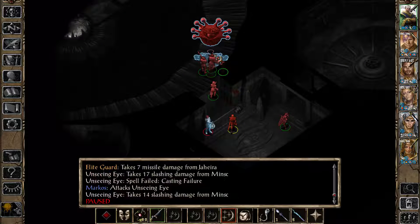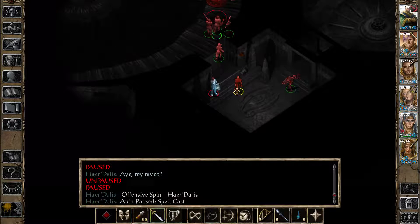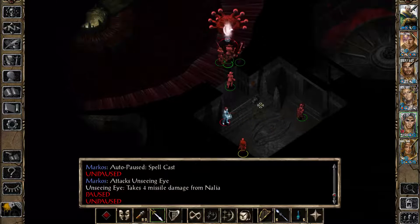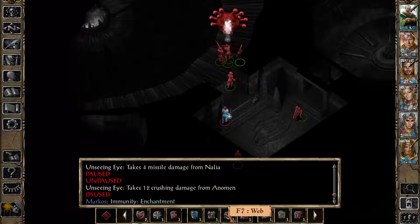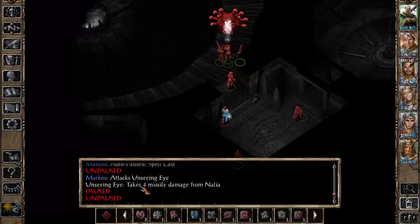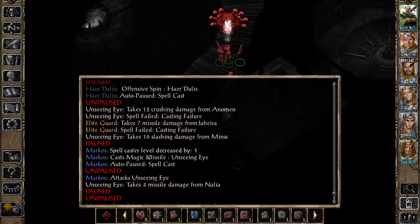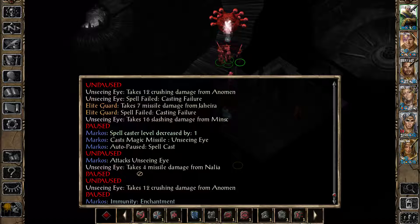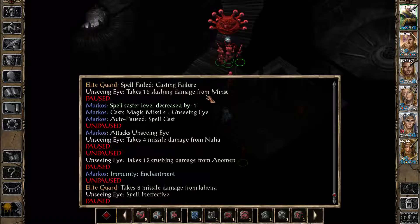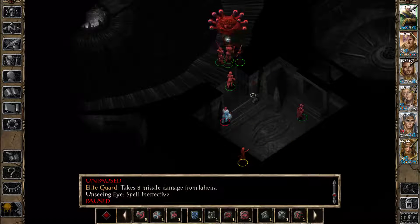I'm going to cast this one, hopefully with haste, and you're going to switch to that. He's taking damage. I cast my spell — fantastic. Did he get... was he immune to my damage? Unseeing Eye takes... Marcus, cast Spell Missile. Spell cast — attack. Hit. Spell ineffective. Okay, forget that.